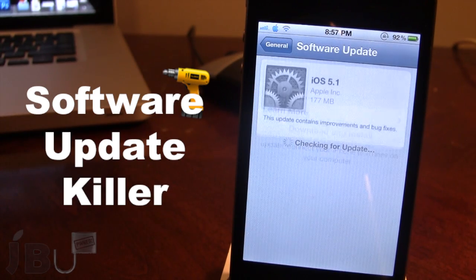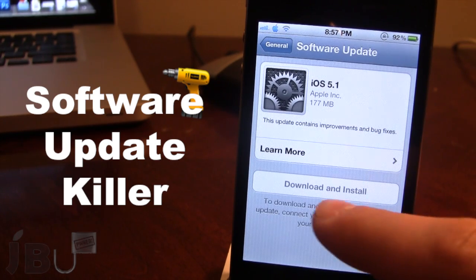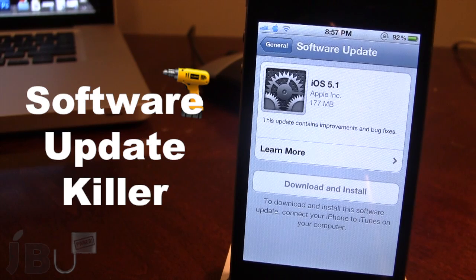The second part of this tweak is that it will disable you from accidentally upgrading to the latest firmware by disabling the Download and Install button. You can see that it is faded out and I'm unable to actually click on it. This will prevent you from accidentally upgrading to — in this case — iOS 5.1, which would cause you to lose your untethered jailbreak on your iOS 5.0.1 device.